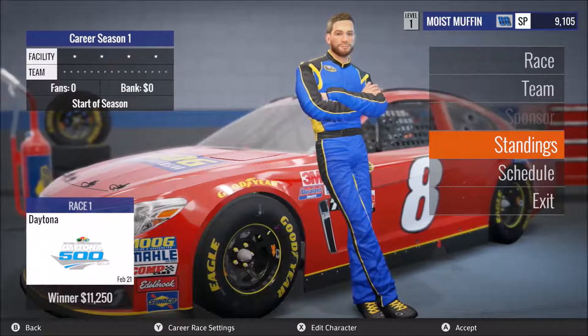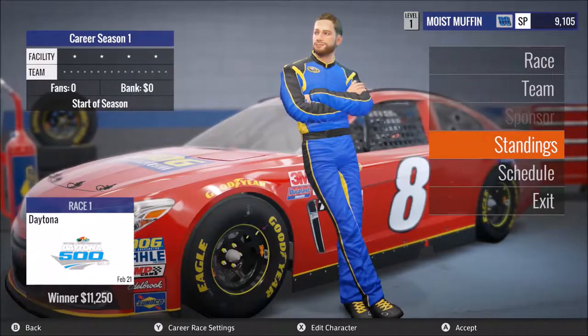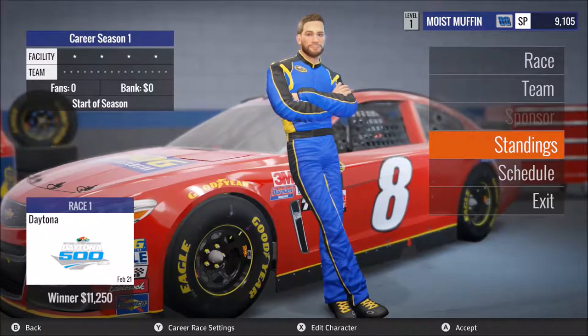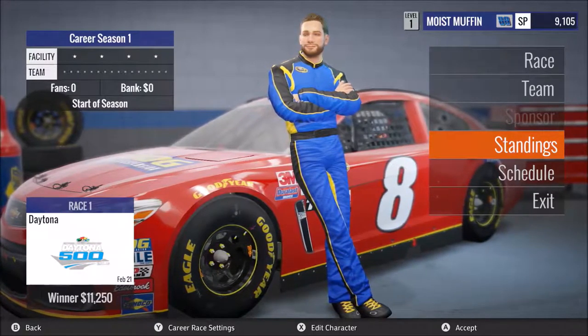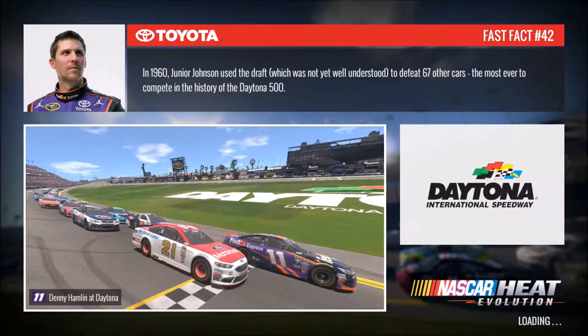Welcome back everybody to another race in our NASCAR Heat Evolution series. Today, first episode we did the prologue — we went through Kansas and Texas, experienced the simulation mode hands-on. It's fun but it's horrible at the same time. It's fun in the sense that it feels like actually driving a car, and it's horrible in the sense that if you touch anything — car, wall, apron — your race is finished.